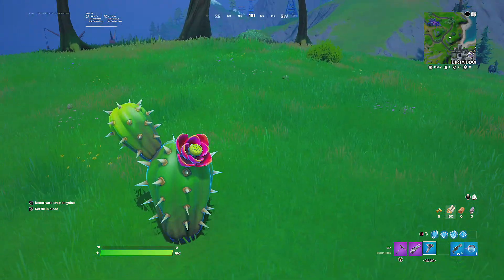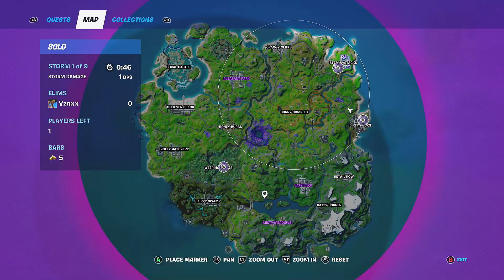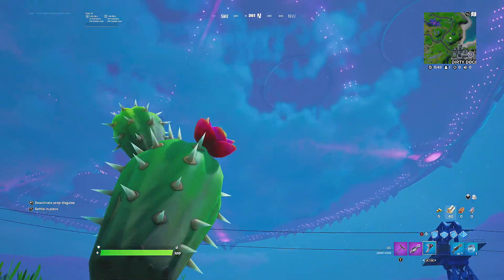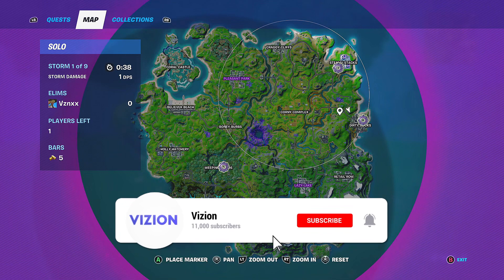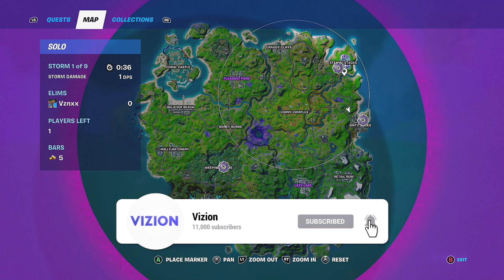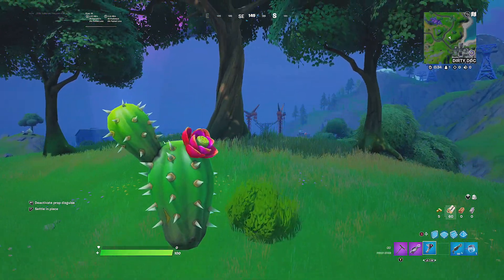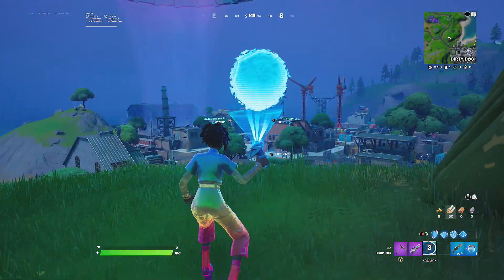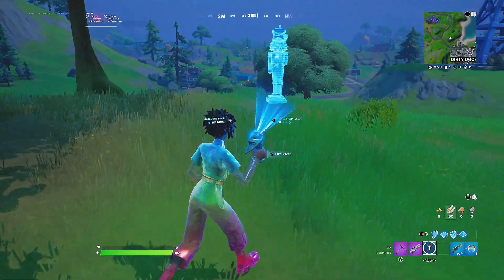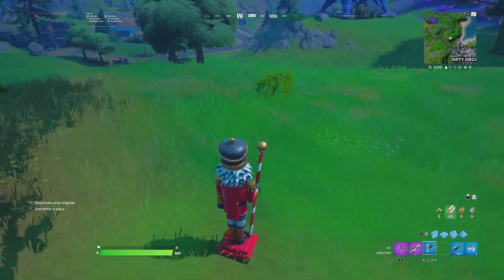If you want to find this weapon, all you need to do is go to the three abductors — they're back in game right now — or on the mothership, or in chests. It took me two games in solos to find it on an abductor. I checked all three abductors in two games, and this is the second abductor I checked, and as you can see I got the brand new weapon.